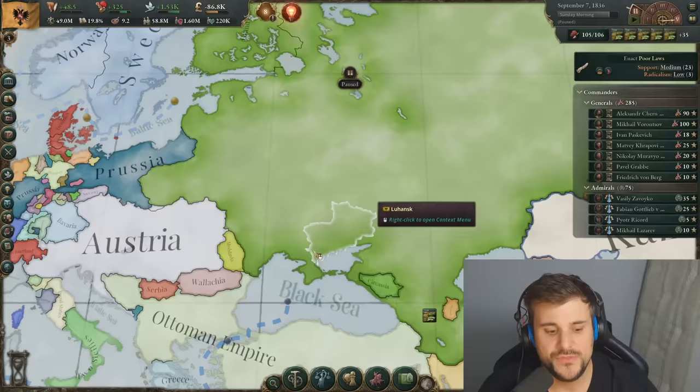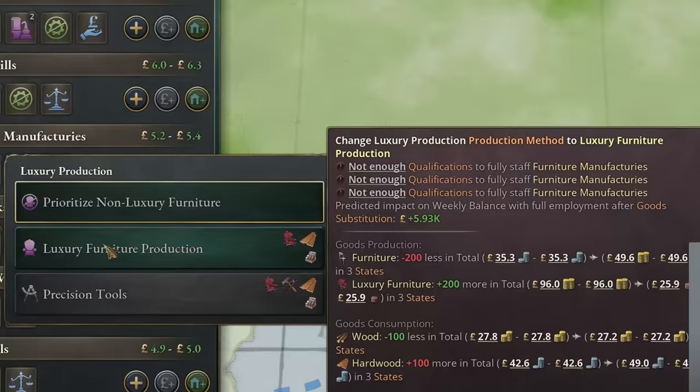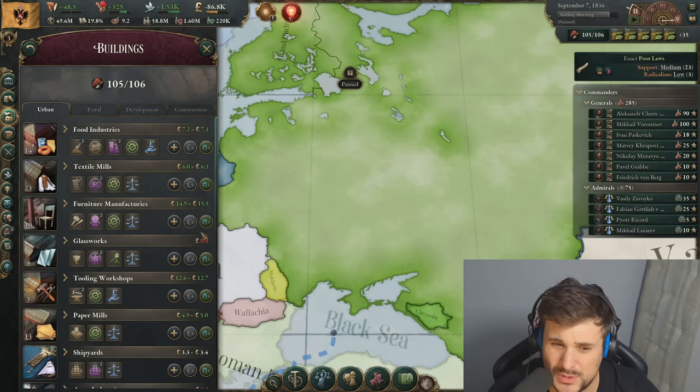This is a mistake that a lot of players run into — you can break your supply chains if you mass-change all your production methods simultaneously. If you hover over them, it tells you you've not got the qualifications for specific manufacturers or you lack the equipment. Don't mass-change them all at one specific time because you will run into a situation where you run low on tools, coal, or raw iron. Change them one by one at five-speed and see how the market adapts. If you change all of them at once, you might clog up tools, make them too expensive, and the whole supply chain breaks apart.